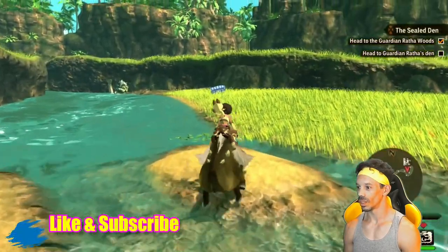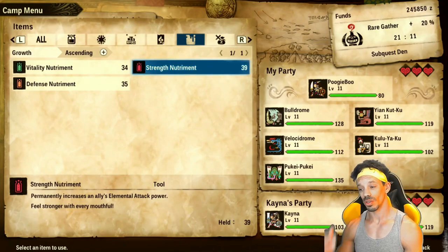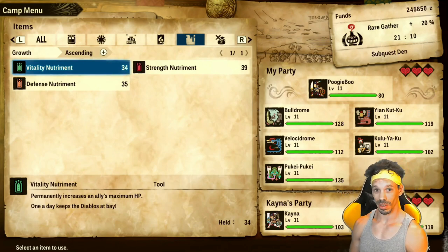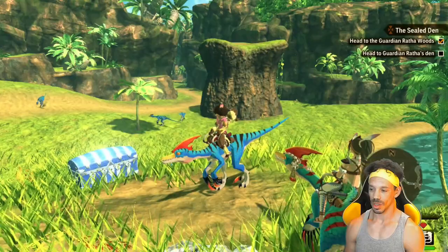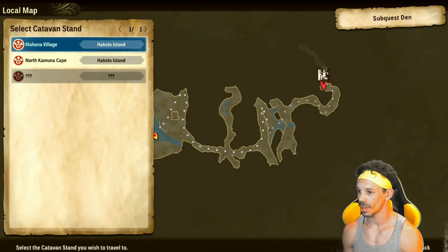Three out of eight chance we get a charm. In these dens, you'll also come across blue chests. These blue chests can only contain three types of treasures: the vitality nutriment, the strength nutriment, and the defense nutriment. The vitality nutriment permanently increases an ally's maximum HP. The strength nutriment permanently increases an ally's elemental attack power. And the defense nutriment permanently increases an ally's elemental defense. On the status menu, it looks like we can only do 10 per character. And due to my charm farming, it looks like I have plenty of nutriments. We got vitality nutriment, immunizer, and another vitality nutriment. No more chests — let's respawn.